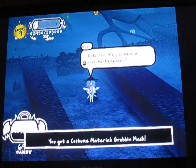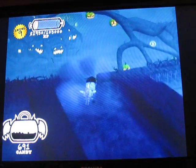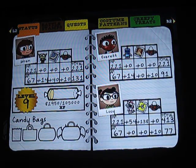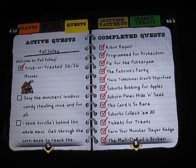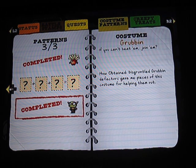Monster — dude, shout out, it's me in a costume. The Grubbin costume has no abilities when you check status — oh, it does have abilities, gives me 14 attack. But I don't think it has any special abilities. How obtained — it doesn't really tell you anything about the costume.